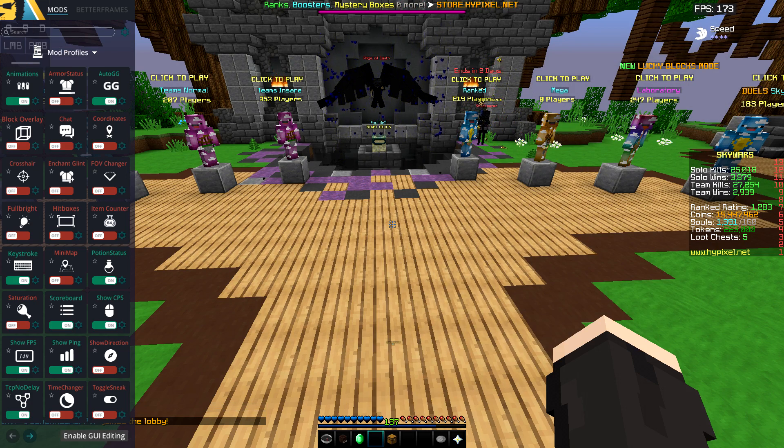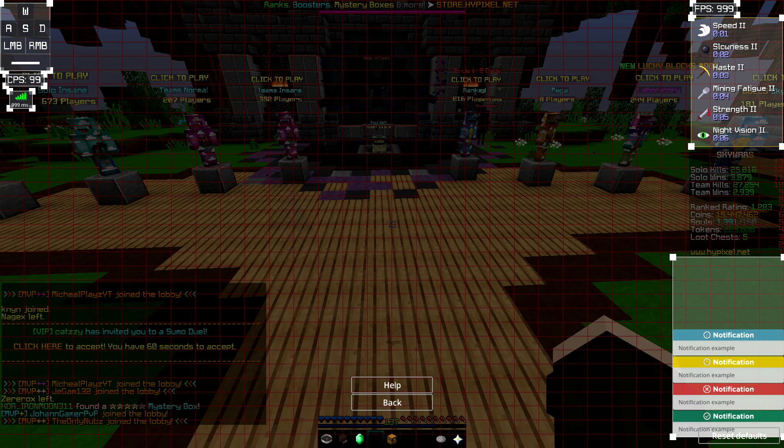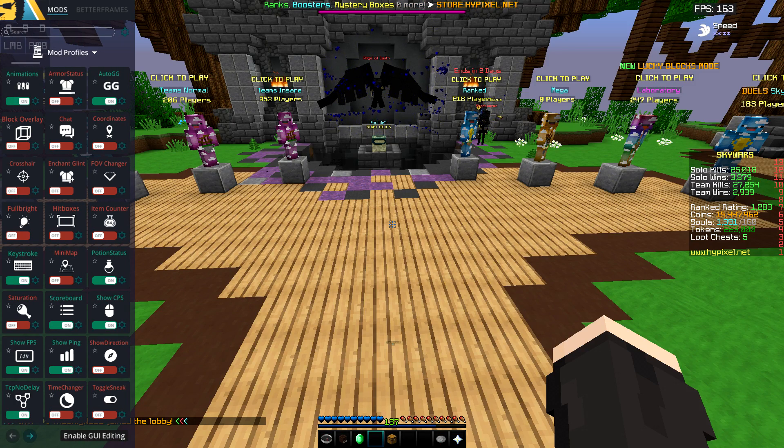There are a lot of things on the screen if you don't turn them off, so you have to turn them off if you don't like them. Like this Island Counter thingy - it was here but I turned it off. So I already got my settings here. You can enable GUI editing and move around with this thing. It's pretty simple and good. And then yeah, armor statuses and chat - I don't really know what this is, but I don't care.